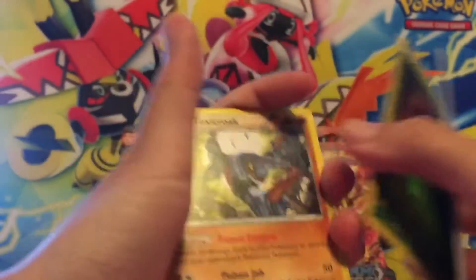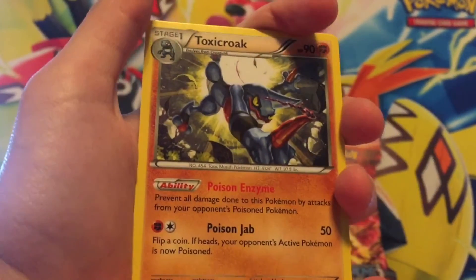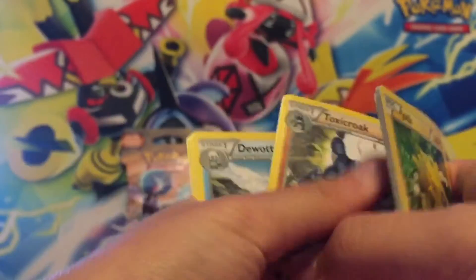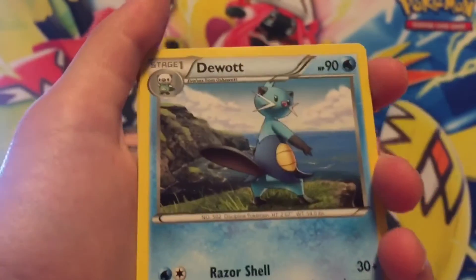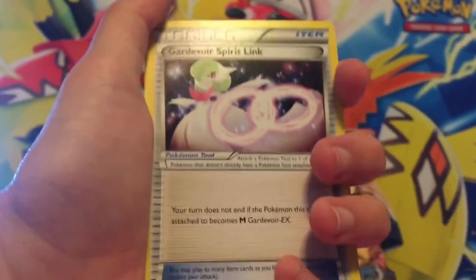Here's a rare one — it's Toxic Cloak, a little frog who is about to battle you. And here is Doodot — it evolves from Bachelorette, I think. It's like a little platypus.